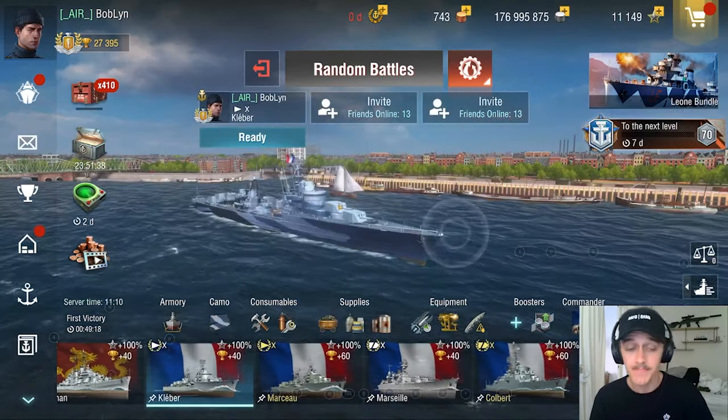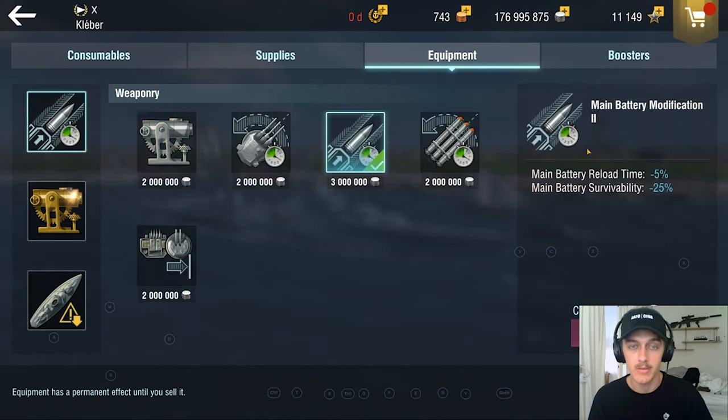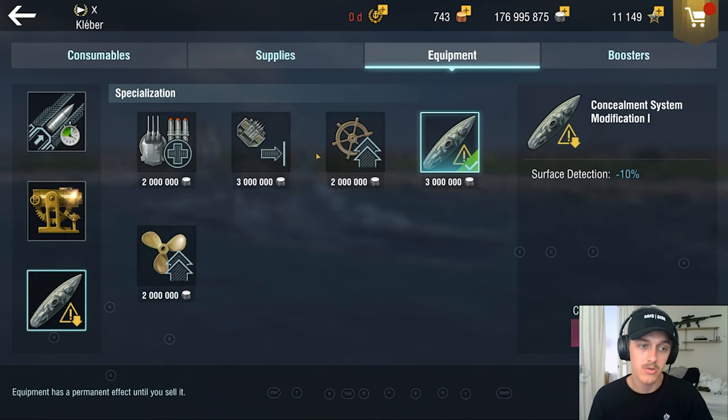For the build, I don't think you need to run the legendary mod, but I definitely think it's a good mod — it does not have any negative effects on Kleber. It gives you traverse acceleration, main battery traverse speed, and torpedo tube traverse speed. The main batteries on these 139 millimeter guns are very slow, so it definitely helps, because then it means I can equip the reload mod and the concealment systems since we get maneuverability from this.